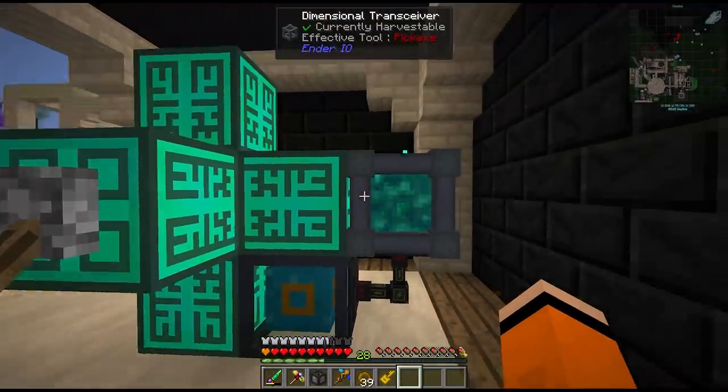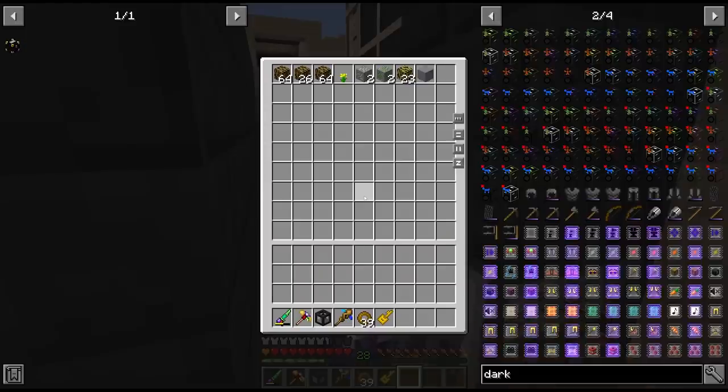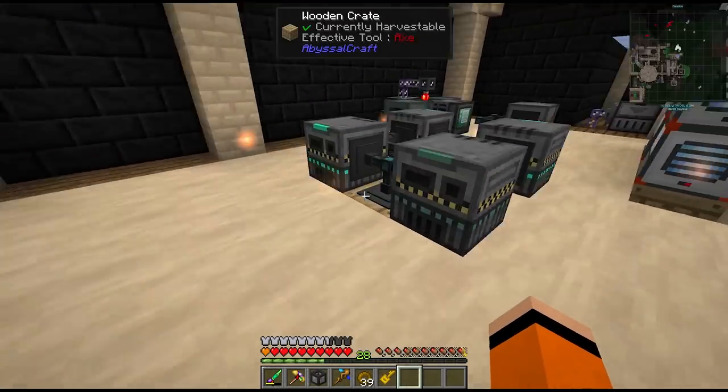I've been doing some more filtering with the quantum quarry and I think I've got everything filtered by now. Every so often I've been checking this chest and it looks like we have a couple more items I have to add to the filter. But the rate that we're getting and processing these materials is very nice now.